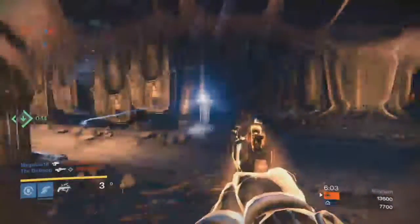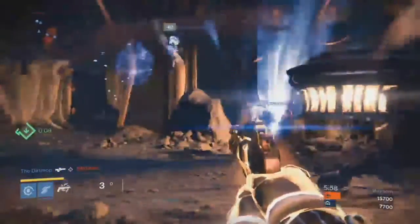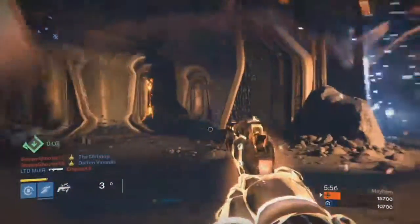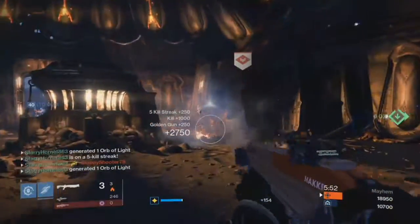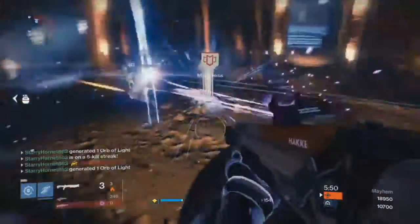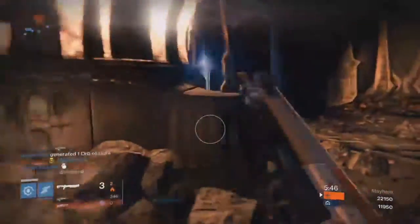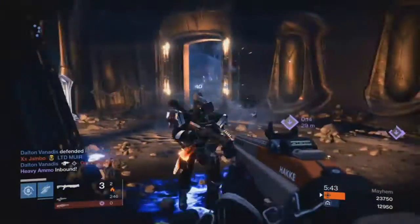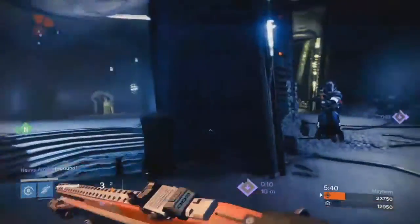Then comes Lightweight, if you're into the zooming around part of it. I don't think it's worth it because there's another perk which I actually like, which is Rifled Barrel — it increases the range and slows down the reload, but the reload doesn't really get slowed down that much. It still amps up the range quite a lot.